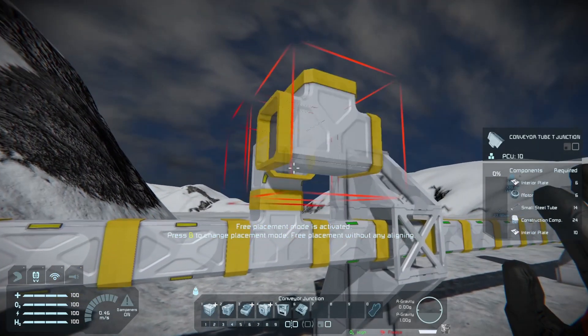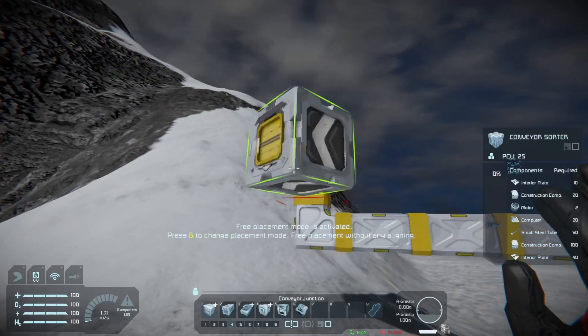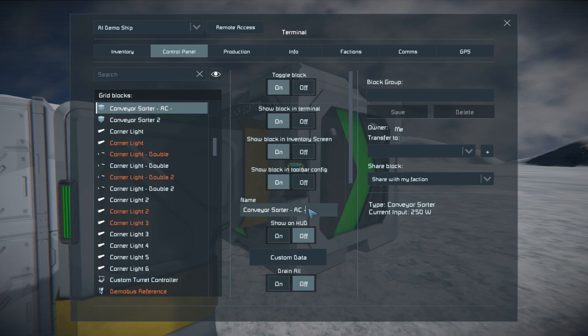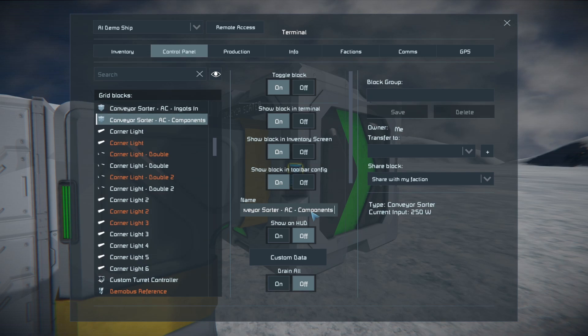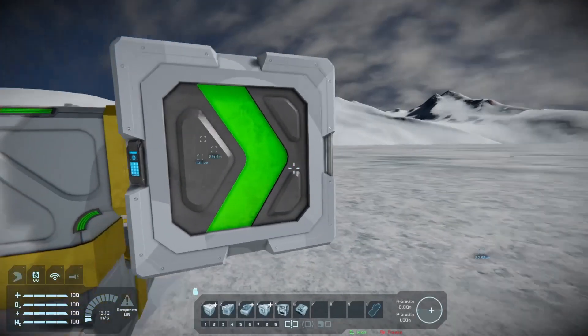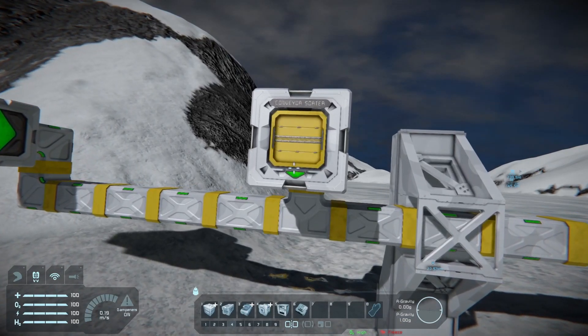Let's begin by setting up the conveyor sorters. Position them facing opposite directions, leaving a 4-block gap between them and assign suitable names. In this example I've labelled them AC Ingots In and AC Components Out. Adjust the whitelist settings of the sorters to allow only ingots and components as appropriate. Remember to not enable the drain all option, as these sorters will serve as filters rather than emptying inventories.